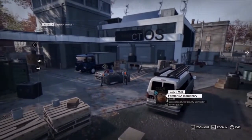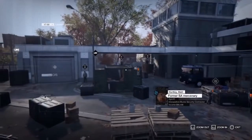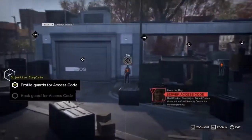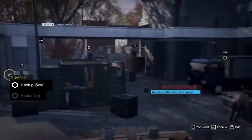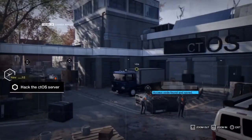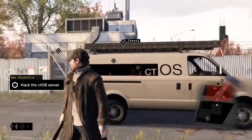It seems that Bloom employees all have a sort of shady past. There it is — the access code to the server room. Unfortunately, we can't access the server via the cameras. We need to sneak inside.